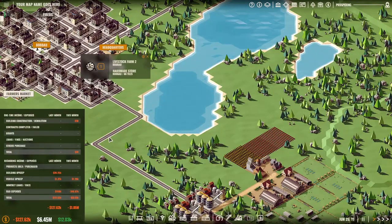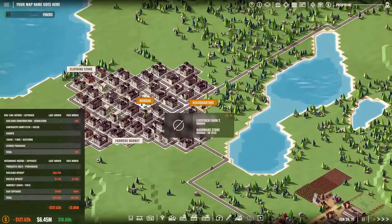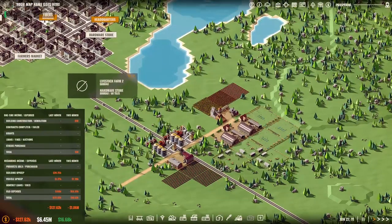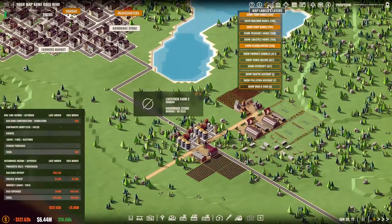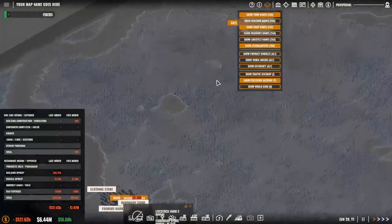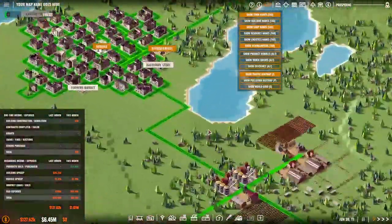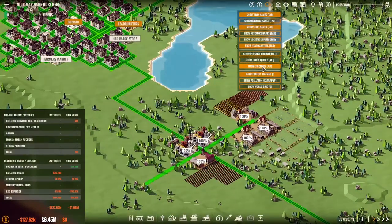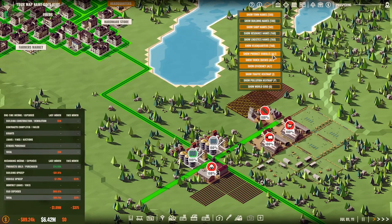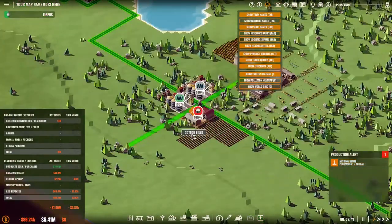Let's see that we actually get some money in, because we did spend quite a lot — we always tend to do that. Let's have a look at a pollution heat map — so far it's pretty good. Traffic is all good so far, and efficiency is at a hundred percent for everybody. Production alerts: chicken is missing inputs.